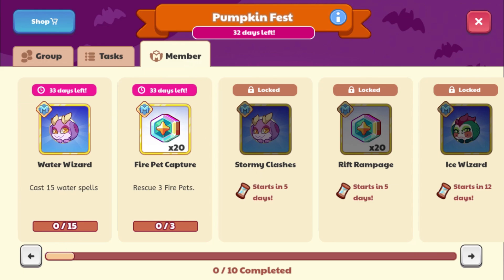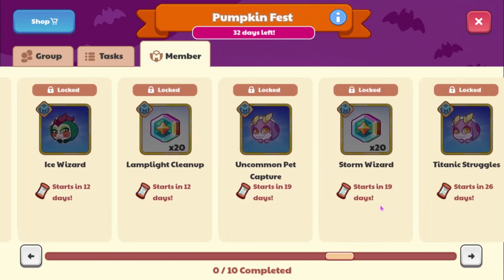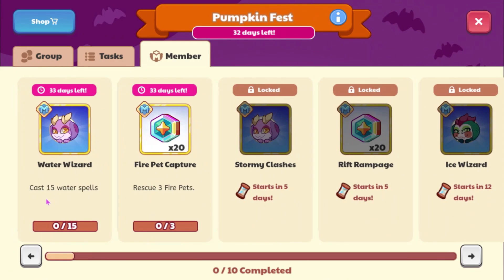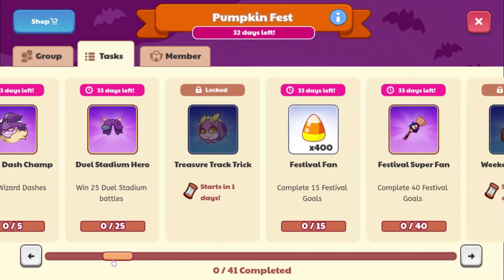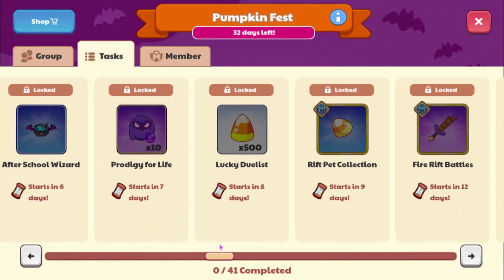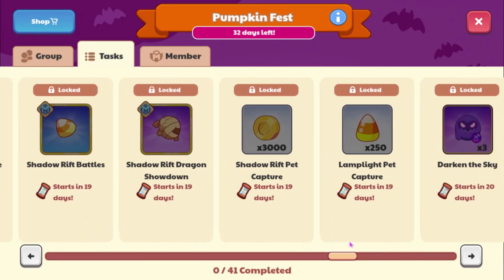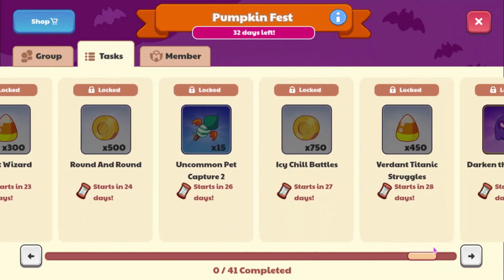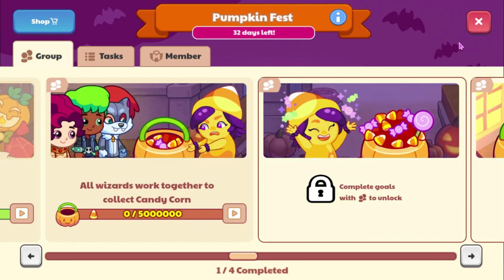Here we can get Plushkins, Viper Cuffs, and MagiCoin. Something important - non-members cannot get MagiCoin for some reason, and that looks like it's going to continue. I don't know what they're doing there.